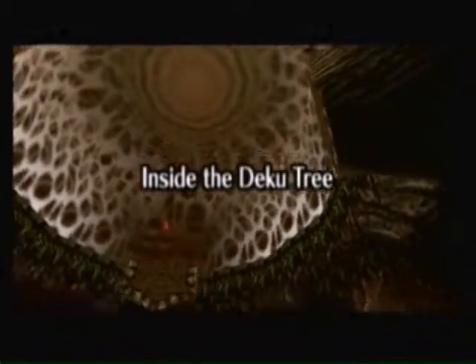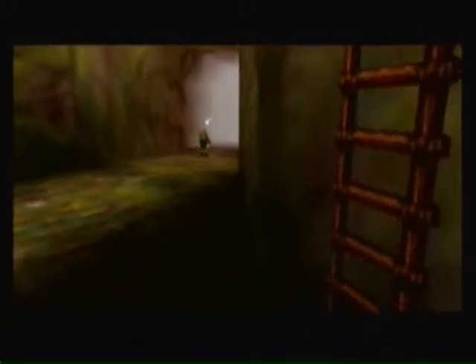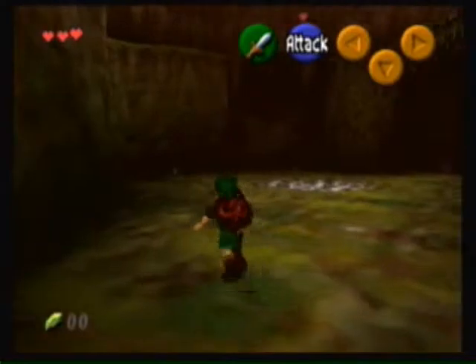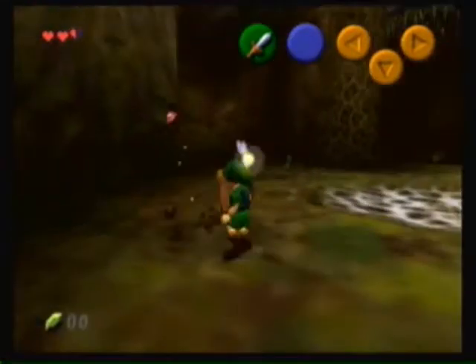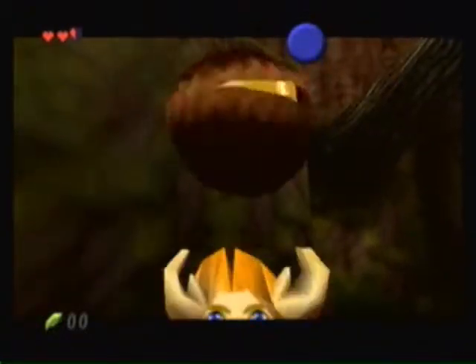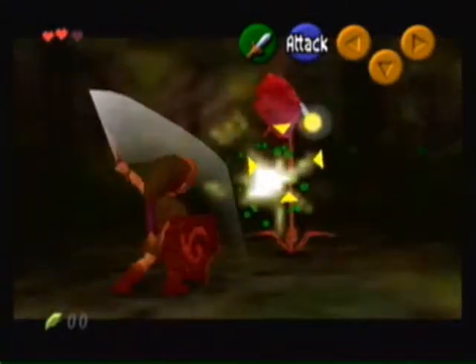Hey everybody, it's First Man of Time 3001 again, and we are inside the Deku Tree. This is part 2 of the Legend of Zelda: Ocarina of Time. Now, we are just going to get some Deku nuts. These are used to stun the enemy — they can become useful every day.